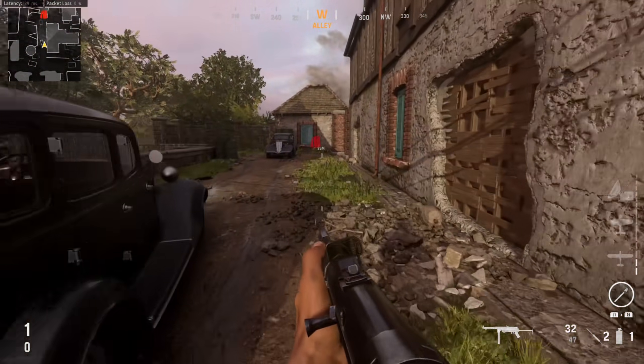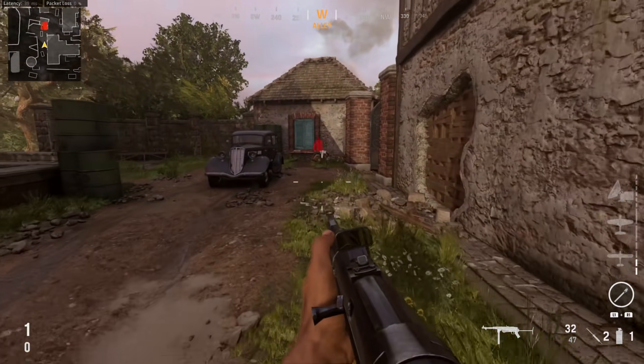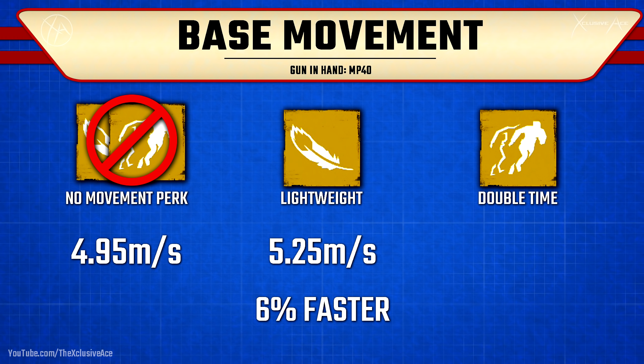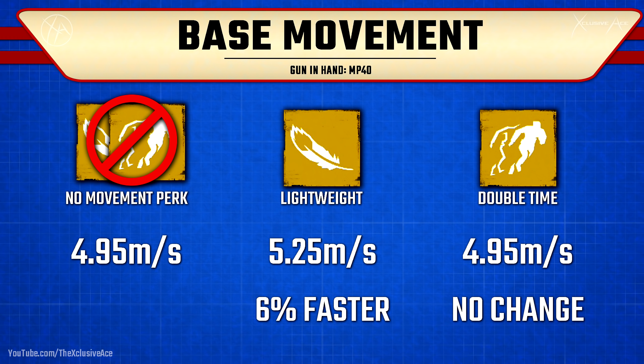This is without sprinting — we're just moving as fast as possible while standing. We can see here the lightweight perk does allow you to move six percent faster, and with the double time perk, as expected, this doesn't change your base movement speed at all.